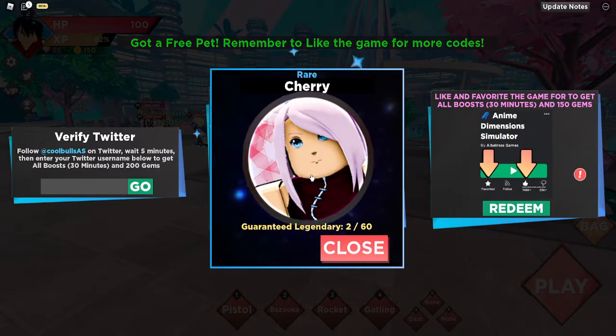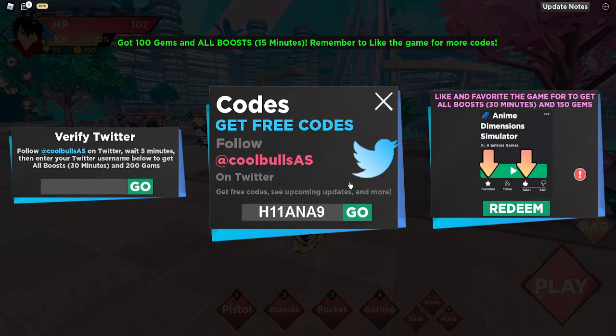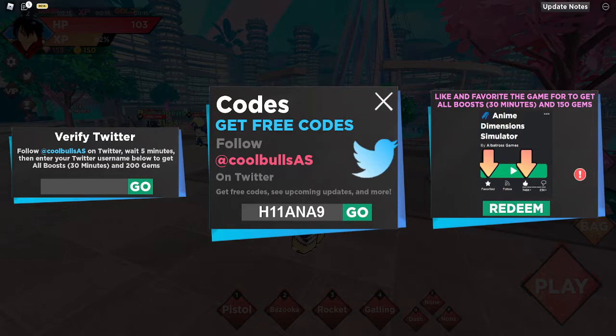The code 'pets' will give you a free pet — it seems like I got a Sherry, nice! I don't know who that is, but let me know in the comments. The code 'h11a' or 'a9' gives you a hundred gems and all boosts for 15 minutes.